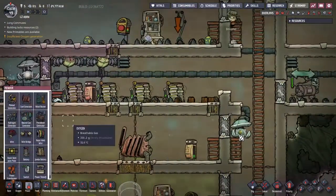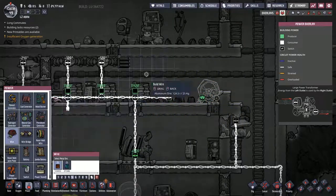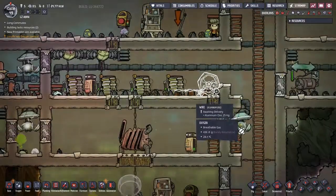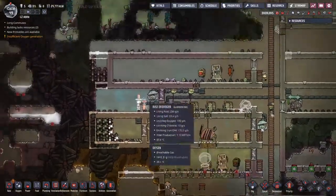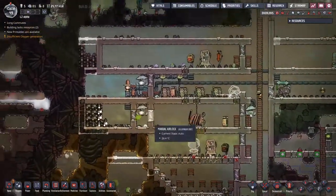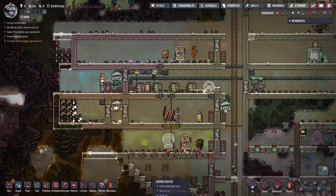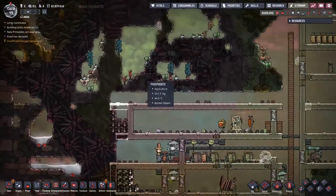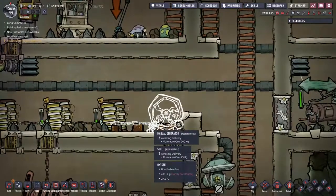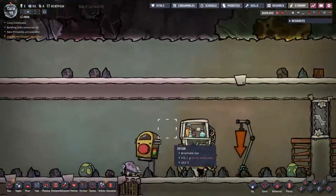The other thing I meant to do up here — I'm going to put this here and wire bridge that across, because until we get the whole coal situation sorted again, maybe move some slicksters up there and start pumping the carbon dioxide. Maybe we'll have another filter there and then pump stuff from there up — that might actually work. We can move the slicksters up there. But until that happens, we can get this manual generator working.